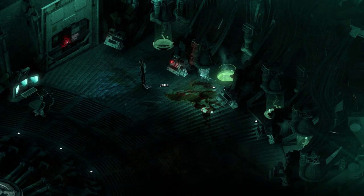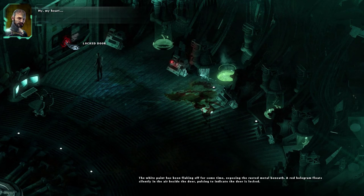Stasis plays very much like a traditional adventure game. It's got completely 2D backgrounds, you pick up stuff in the environment, put it into your inventory, sometimes you combine stuff in your inventory to make new things, and you use stuff from your inventory on the environment to make things happen. You can also mouse over pretty much anything in the environment and get a really nicely detailed description of it, which is something I'm going to talk a little bit more about later.